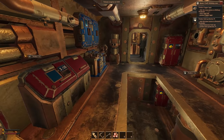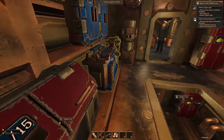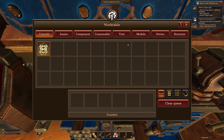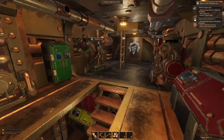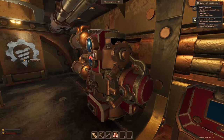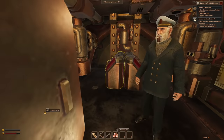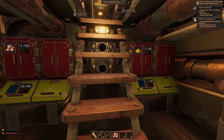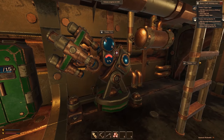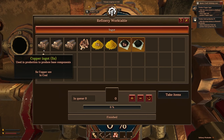Produce copper ingot — click the menu button on the refinery work table, select ingot and produce copper ingot. Is this the work table? That's the work table — we need the refinery work table. Where's the refinery work table? Oh, it's right here! Okay, so ingot — let's make ten of those, why not. Take items, alright.